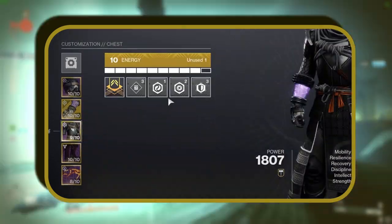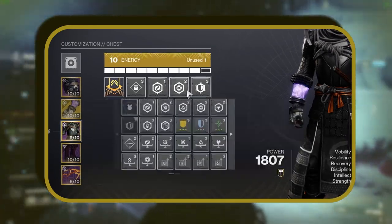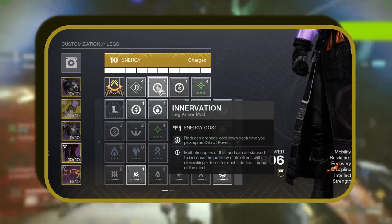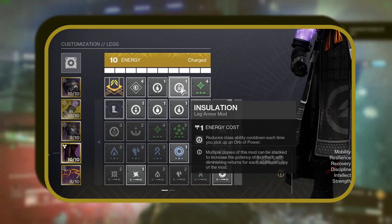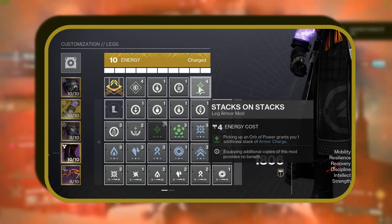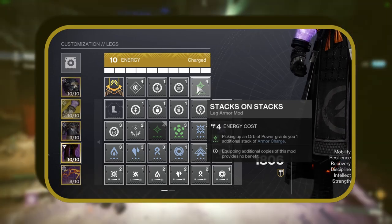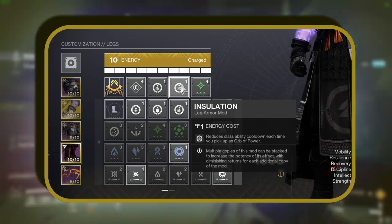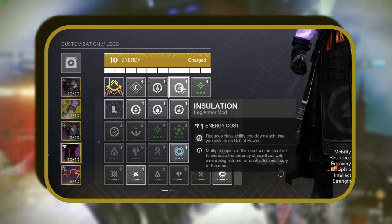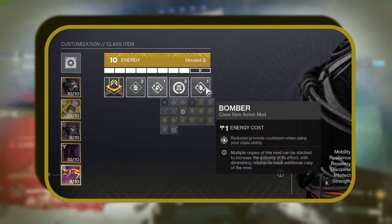For our chest piece, feel free to personalize this slot with your chosen defensive mods. For boots, we've equipped an Innervation mod, trimming grenade cooldown each time an orb of power is collected. We're also sporting Stacks on Stacks, awarding an extra Armor Charge stack per orb collected — translating to two stacks with a single orb. Additionally, we're employing Insulation, which shaves off ability cooldown each time an orb of power is picked up. For our Warlock Bond, we're implementing a Bomber mod reducing grenade cooldown when we use our class ability.